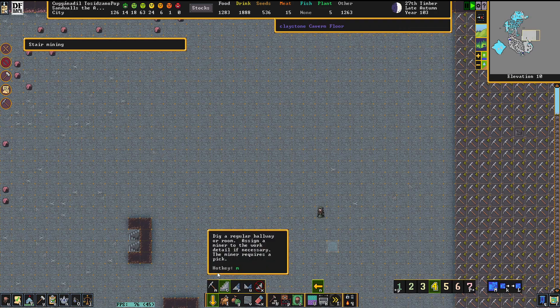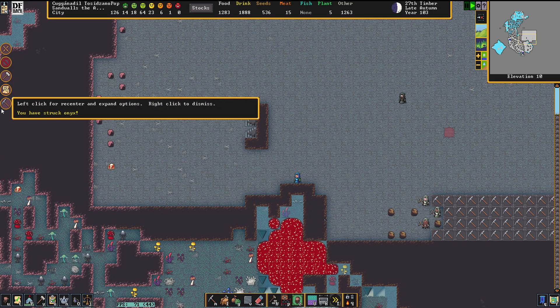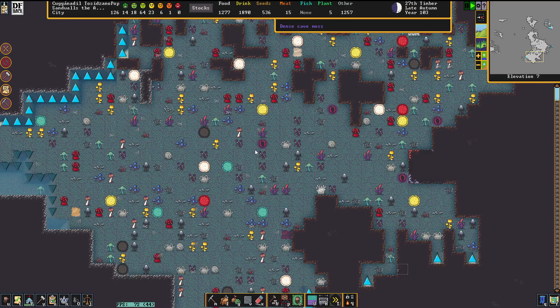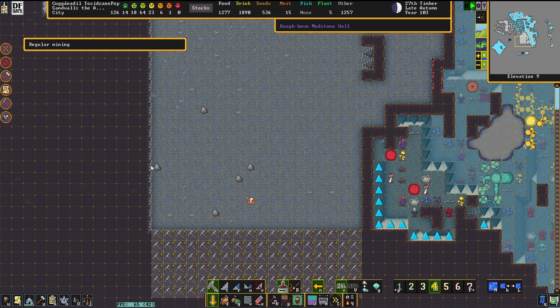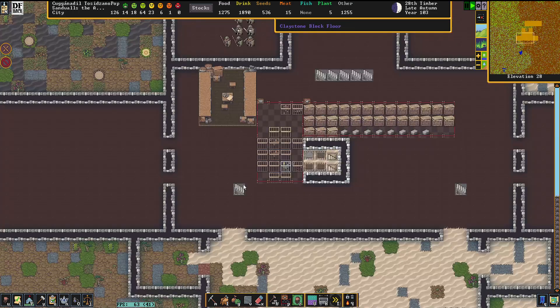Now we can just go and dig downstairs here, just like that. The amount of claystone — that'll take a while. Pretty sure it will take a fair amount of time to carve that out. So we're going to get ourselves busy with something else, and that is bringing up the Marksdwarf squad.